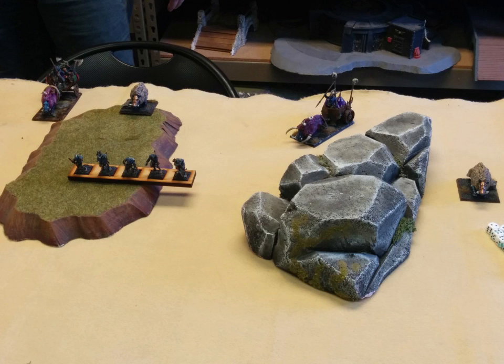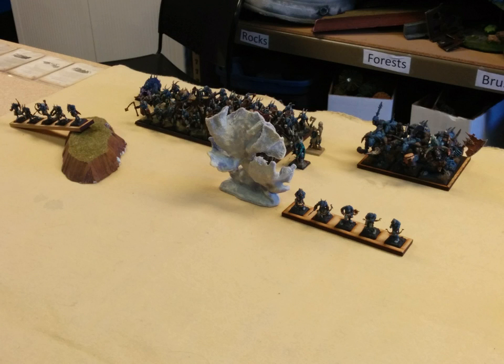My Deployment: on the right is a Pig, a Tuskgor Chariot, Ungor Raiders, another Pig, and another Tuskgor Chariot. On my left is Ungor Raiders, the Shard of the Herdstone, Minotaurs with Doombull installed. All of my mages are hanging out behind the Herdstone, a 46-model Gor unit with extra hand weapons, a Pig next to them, and another unit of Ungor Raiders in front.